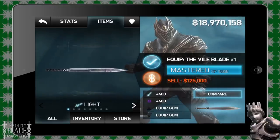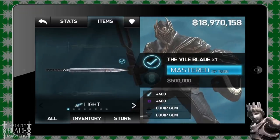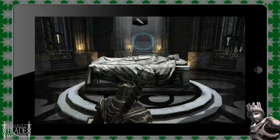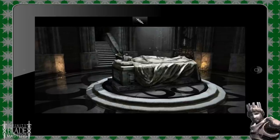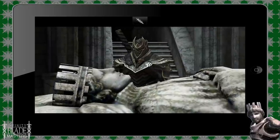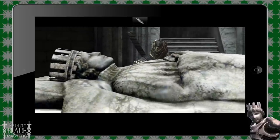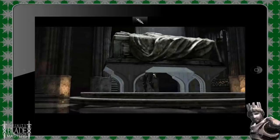The Holy Band, or the Holy Ring, whatever you want to call it, is quite possibly the best ring in Infinity Blade 2. It is the only ring with holy magic. Once you equip all your armor — the full vile set — you're going to click on the statue, the stone object in the middle of the room with the sleeping figure wearing the Davidian helmet.